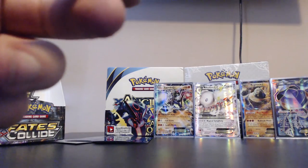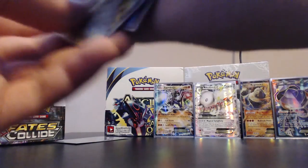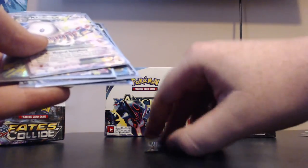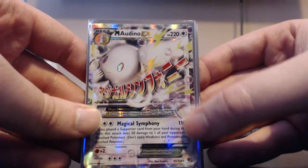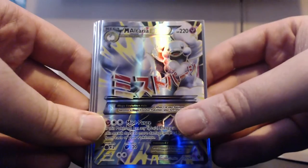So we did get seven ultra rares in this video and I am very happy with them. Let's take one last look through them: Mega Audino EX, which is awesome. Mega Altaria EX. So we got two Mega EXs, which is nice. Then Glaceon EX from the very first pack we opened.